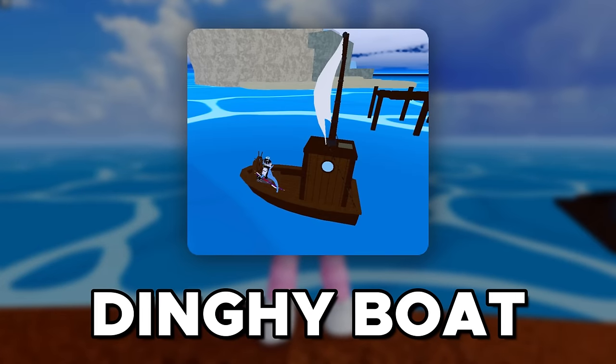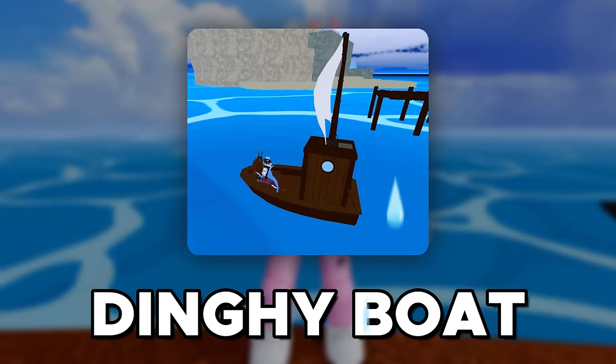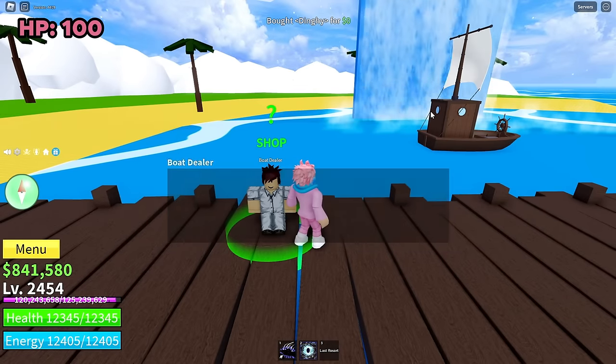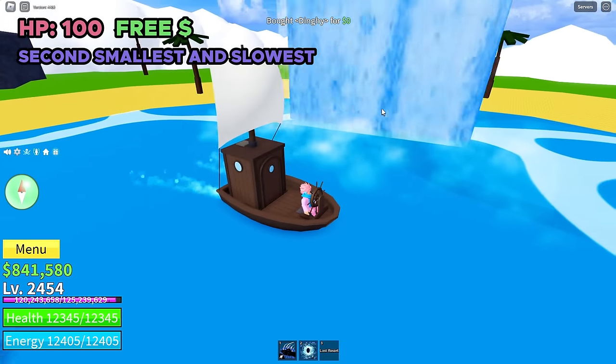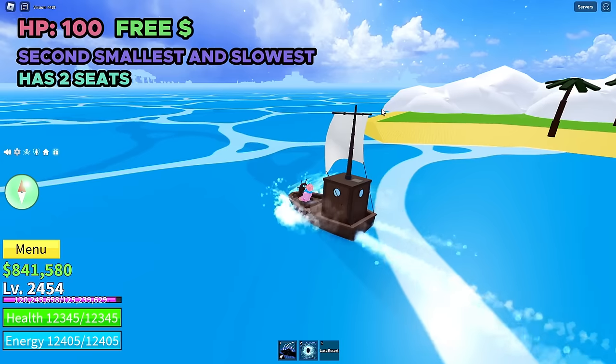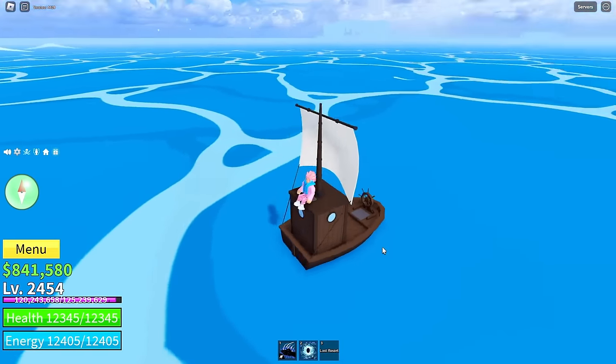First up, we got the dinghy boat, and this boat is the literal worst boat in the whole of Bloxfruits. Just look at this — it has a total of 100 health and you can spawn it in for free. That's the reason it's so bad. It's the second smallest boat in the game, the slowest boat, and can only fit two players on it. If you're wondering where the other seat is, it's actually behind the flag — some people might miss this one.